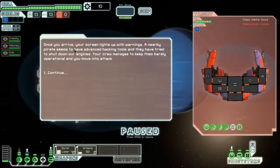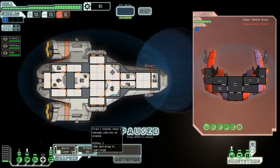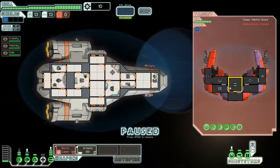Got some combat. Once you arrive, your screen lights up with warnings. A nearby pirate seems to have advanced attacking tools and they've tried to shut down our engines. Your crew manages to keep them barely operational. Let me pause the game to explain how this works. These are our weapons — a burst laser fires three lasers. One's gonna hit the shield, break the shield because they only have one, and then the other two are gonna hit, hopefully if they don't have good evade. The Artemis can bypass the shield, so it'll go right through it. You can actually choose and fire while you're in the pause menu, which is really useful.